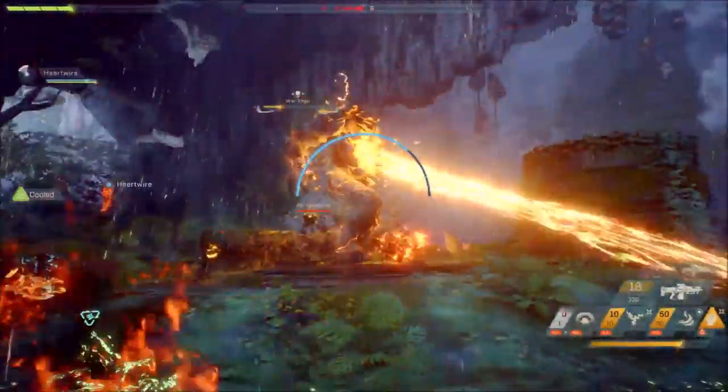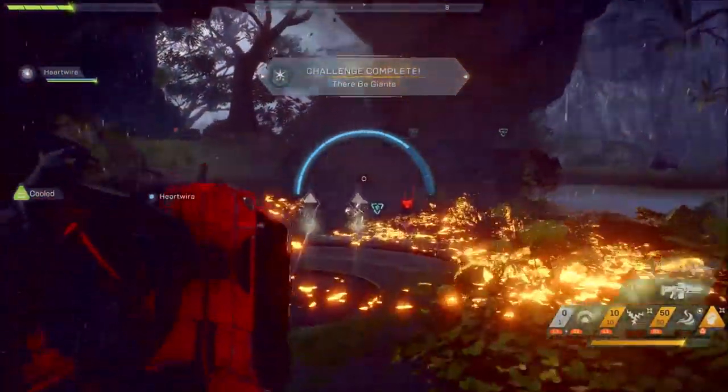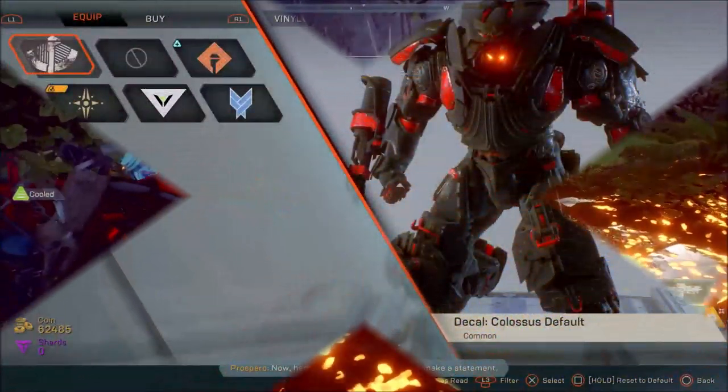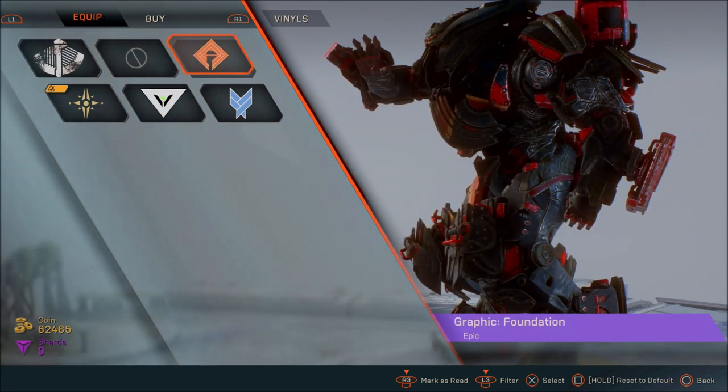Once you've cleared them and defeated them, you get this nice challenge complete — Dare Be Giants. Once you've got that, when you go back to your fort and go into your forge, you will see the vinyl there waiting for you, and this is pretty much what it looks like.